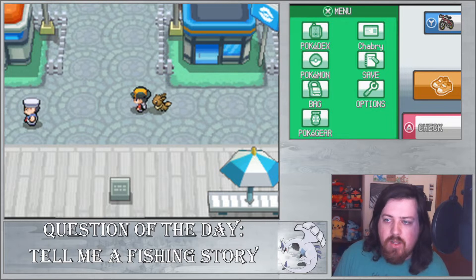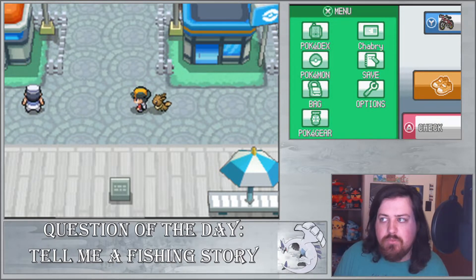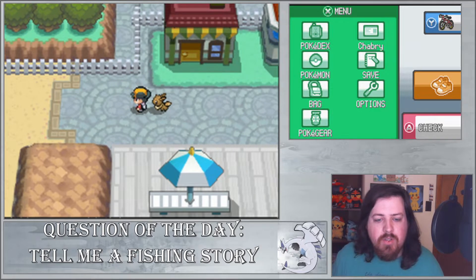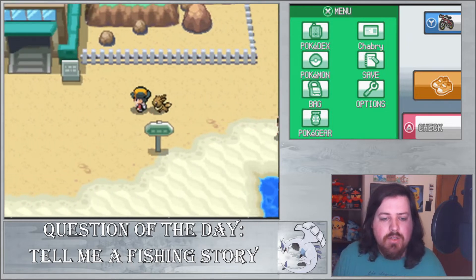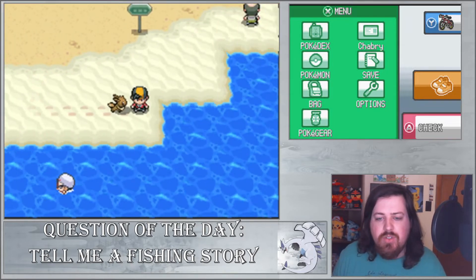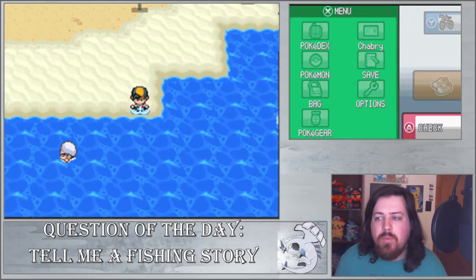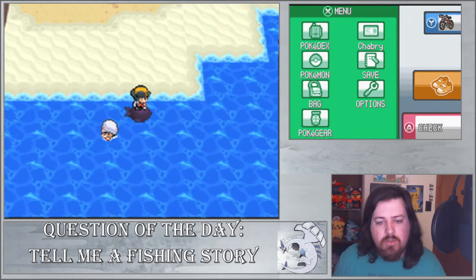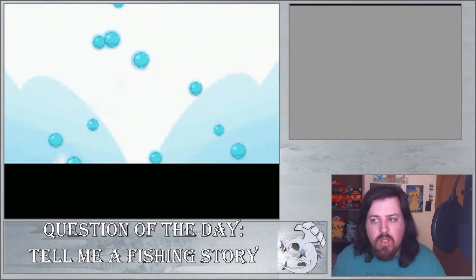Seals are basically little animations that you can attach to your Pokéball. You actually get the silk case from the Moomoo Farm — that's what you get for healing up the Miltank at the Moomoo Farm. If you do that, you can go back and get some seals. They're just little animations that play when you toss out a Pokémon, and they kind of get annoying if you want to put Pokémon up because you have to take the seals off first.